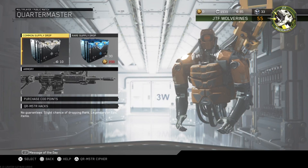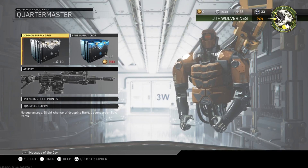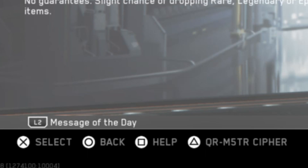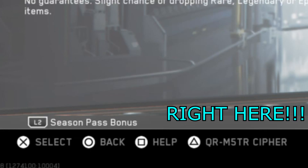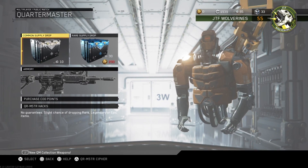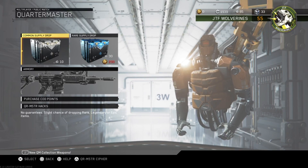I am going to try and tell you guys this as clearly as I can. As you can probably see, I'm in the Quartermaster. If you go down to the bottom where it has X, Circle, Square for select, back, and help, you can see there's one more button that was never there before until today, which says Triangle for Quartermaster Cipher.